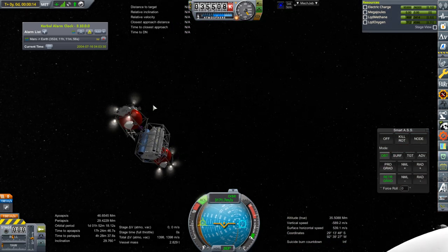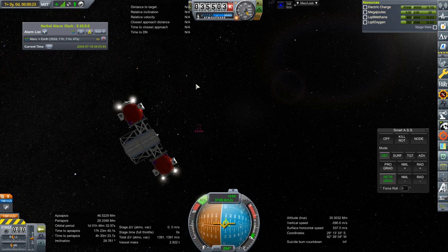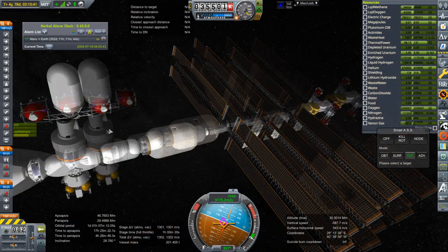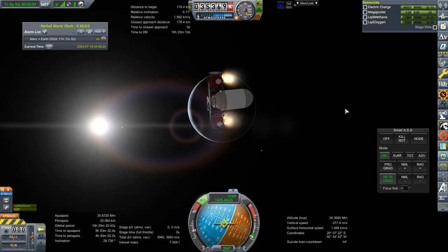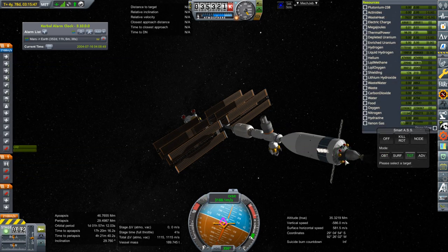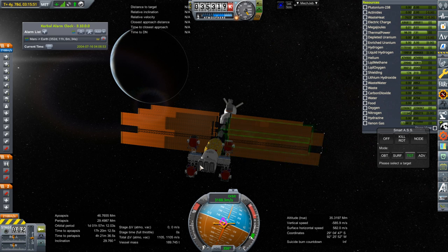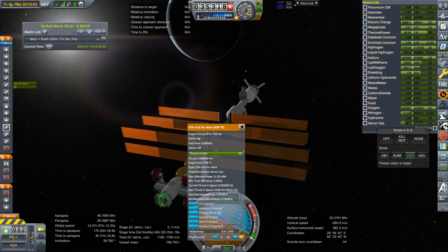It would take forever to do with RCS, so we're just going to tracking-station it. Which leaves us with this tug and its container — that can de-orbit as well. Okay, that will be enough to dispose of it. Shutting down the Nerva here. We can use a few methods for bringing this down, but I think ion engines in this case.